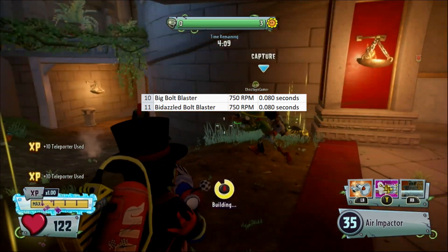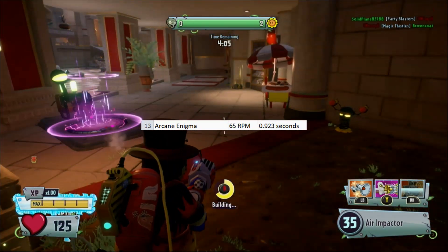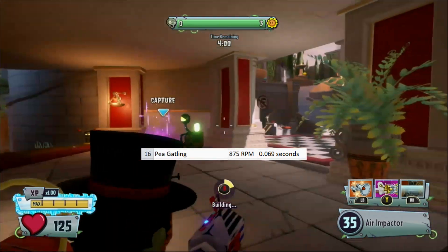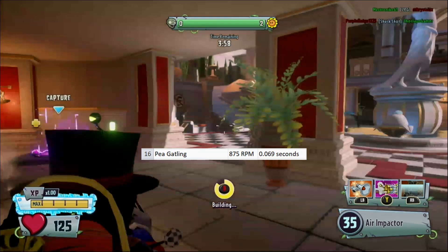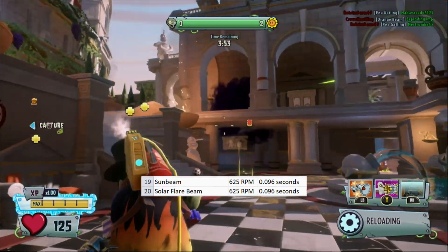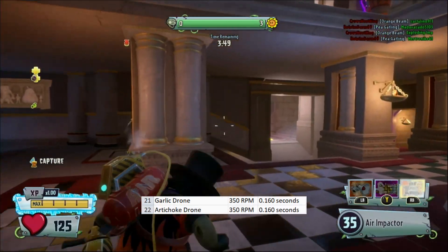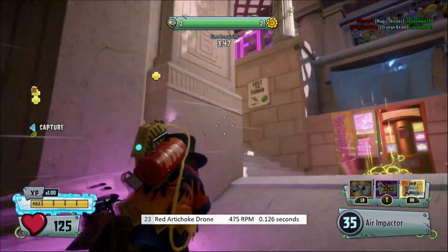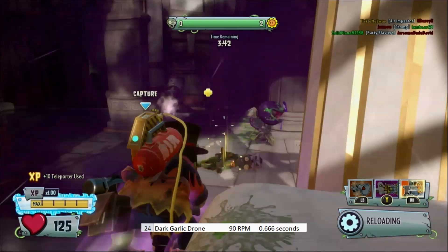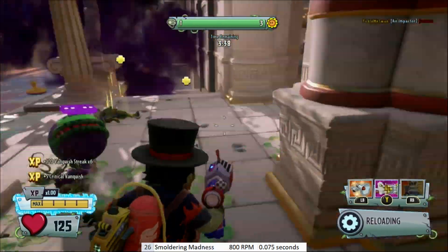Both Bolt Blasters fire at 750 rounds per minute. Arcane Enigma has a rate of fire of 65 rounds per minute. Huskop has a ridiculously high rate of fire of 1,800. P-Gatling fires at 875 rounds per minute. Both Retro Gatlings fire at 450 rounds per minute. Both Sunbeams fire at 625 rounds per minute. The Garlic and Artichoke Drones both fire at 350 rounds per minute. The Red Artichoke Drone fires at 475 rounds per minute. The Dark Garlic Drone fires at 90 rounds per minute. Blazing Blast fires at 240 rounds per minute. And Smoldering Madness fires at 100 rounds per minute.